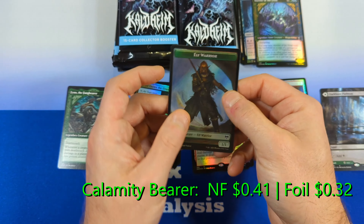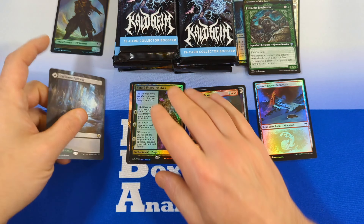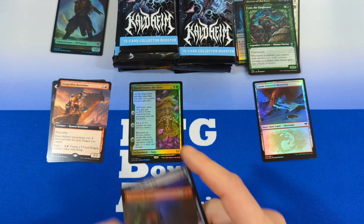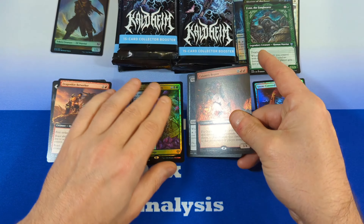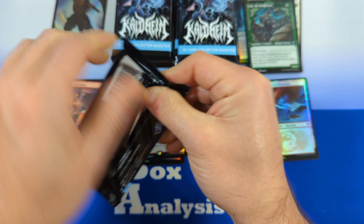Then we see a Morit the Frost and a Calamity Bearer. In the back we get ourselves a Bird and an Elf Warrior token. I'm going to attempt to make piles here, however I am very poor at pile management, so I'm just going to shuffle the cards around, shake my head, and move on with pack number two.